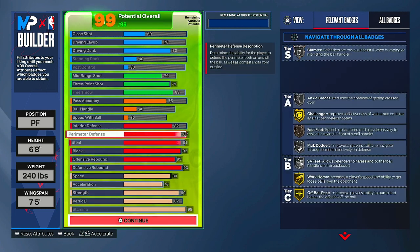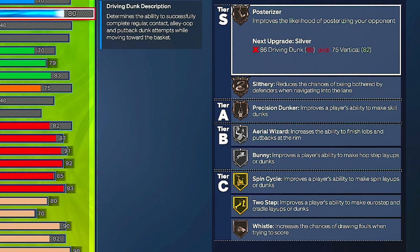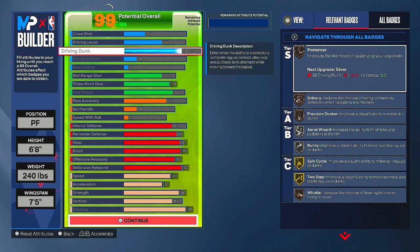So let me go through why I did what I did. For finishing, I don't really care that much but you do get post-rider, slithery, precision dunker on bronze, area wizard bunny on silver, and spin cycle two-step on gold. But again, we're not a finishing build — we're a popper — so most important is your shooting and your defense.